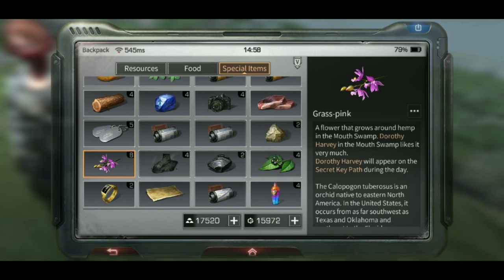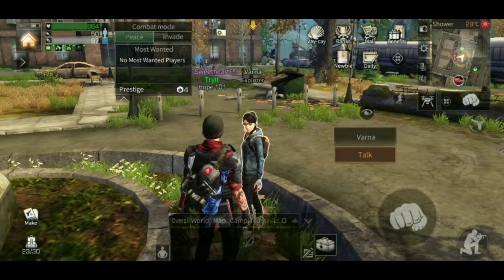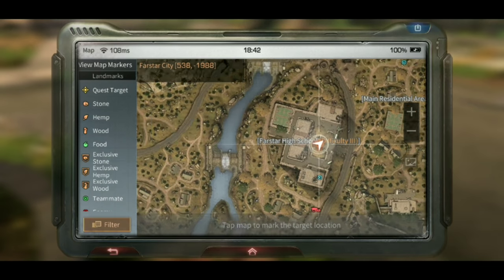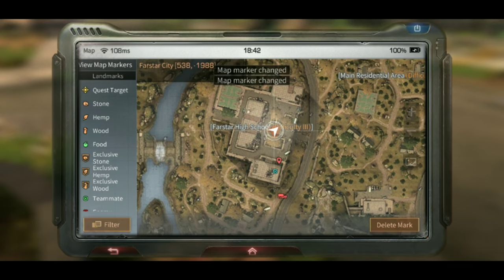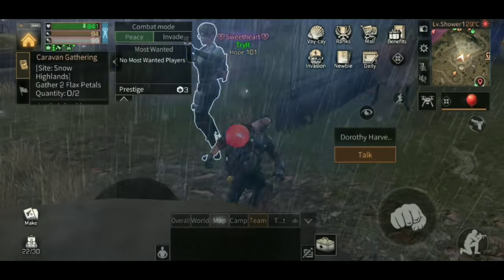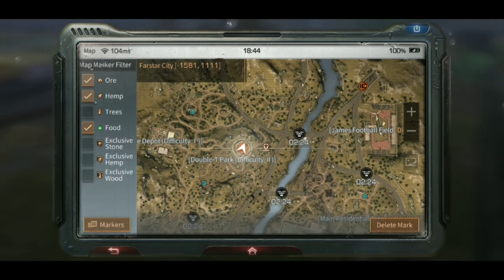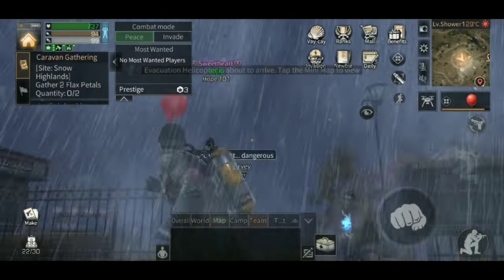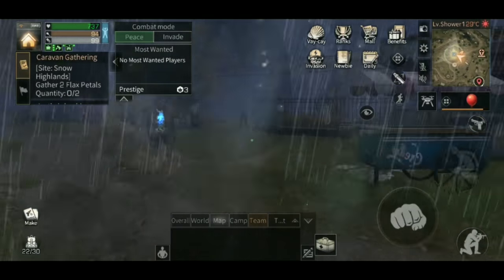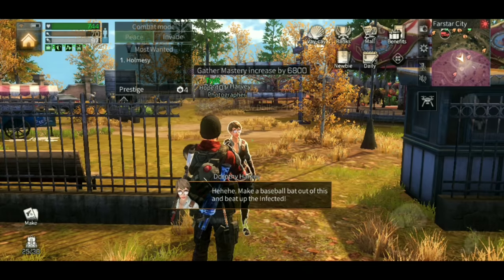Dorothy Harvey will appear in Secret Key Path during the day. The question is from Varnana in Farstar City — just talk with her and she'll give you a scroll. The location for Varnana can be anywhere at Farstar High School. Going into the high school will literally bring up her bullet point and show you where she is. Dorothy will be in a place called Double One Park, Difficulty 2. She'll be around this area — there's a park with a fair ride. You'll see her bullet point on the minimap on the top right. Dorothy is the lady you get the crafting picture things from; just talk to her.